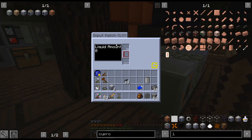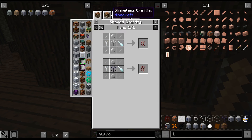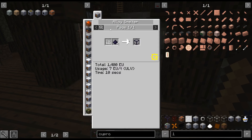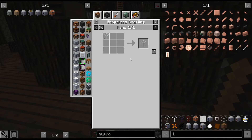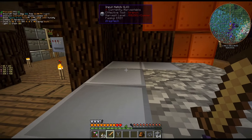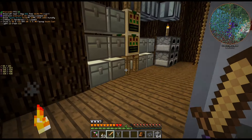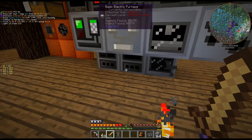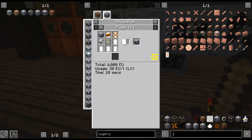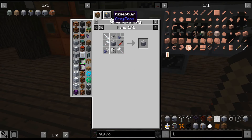The input hatch was kind of the most annoying one so far, because it requires a tank, and the tank requires strength and glass or obsidian glass, and that requires thickened and then clear glass. It's just kind of annoying at this stage. But we got that. We got the two energy hatches last episode. I just need a muffler, which is not difficult but just kind of annoying, and then the maintenance hatch.